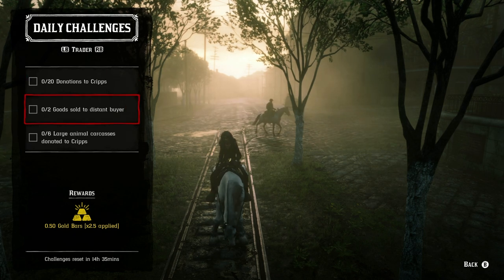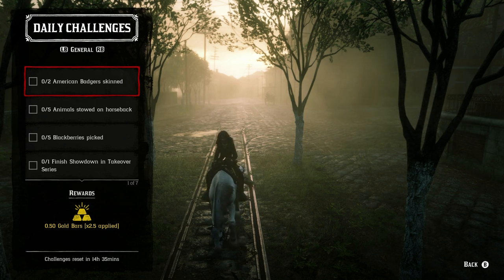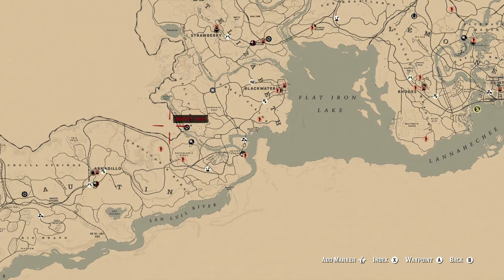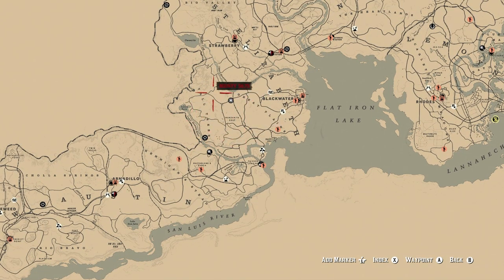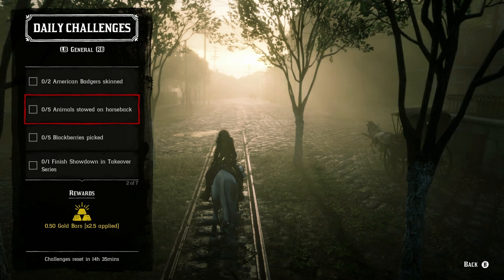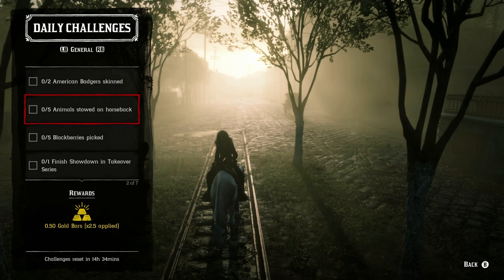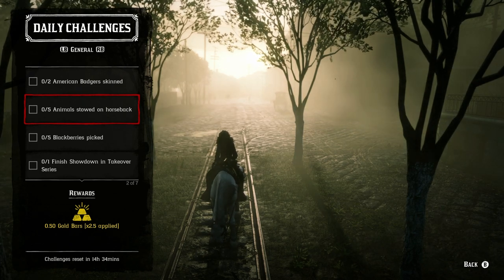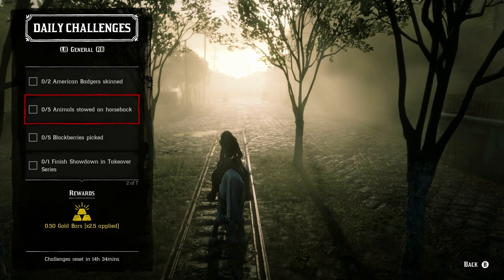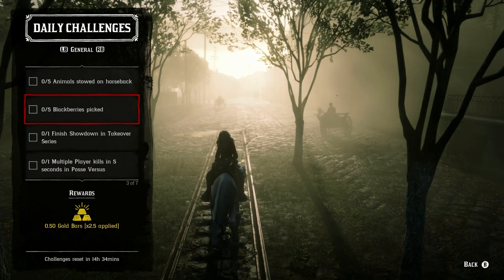The seven daily general challenges are for everybody, and you must complete all seven for the bonus. Now let's break down each group. For Badgers: they can be found mostly anywhere — I like Aurora Basin, the Heartlands, or the Tall Trees area, which is close to where Madam Nazar is today. You'll just have to skin them, so expect to get sprayed by Harriet. For animals stowed on horseback: you must kill and stow them on the back of the horse — it has to be a large animal, not medium or small.